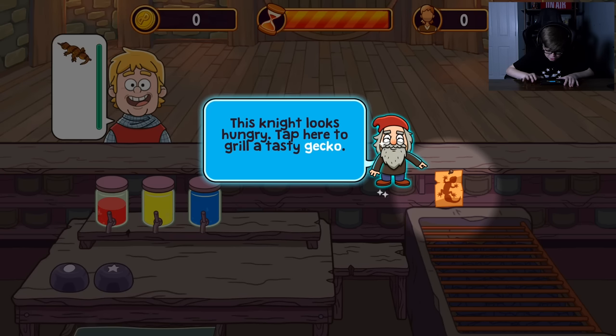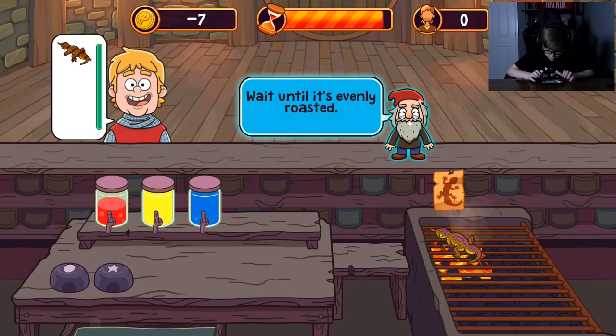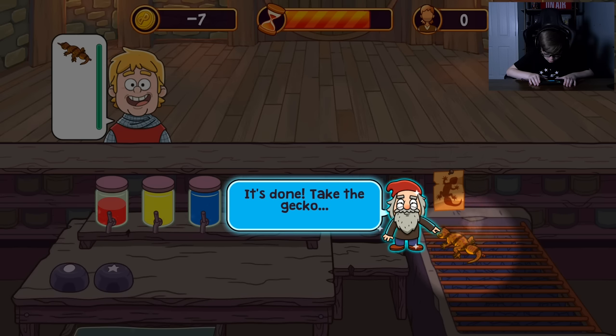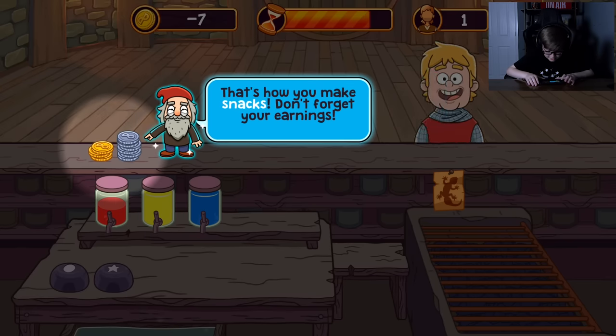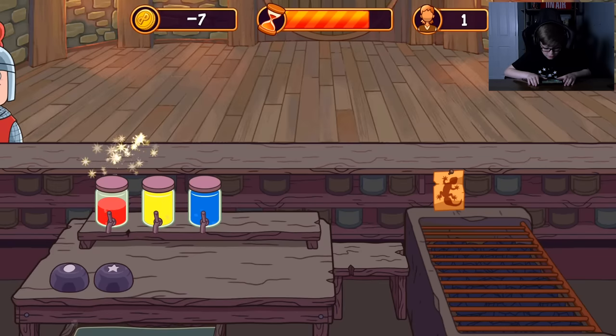This knight looks hungry. Tap here to grill a tasty gecko. Wait until it's evenly roasted. It's done — take the gecko and give it to the customer. That's how you make snacks. Don't forget your earnings.